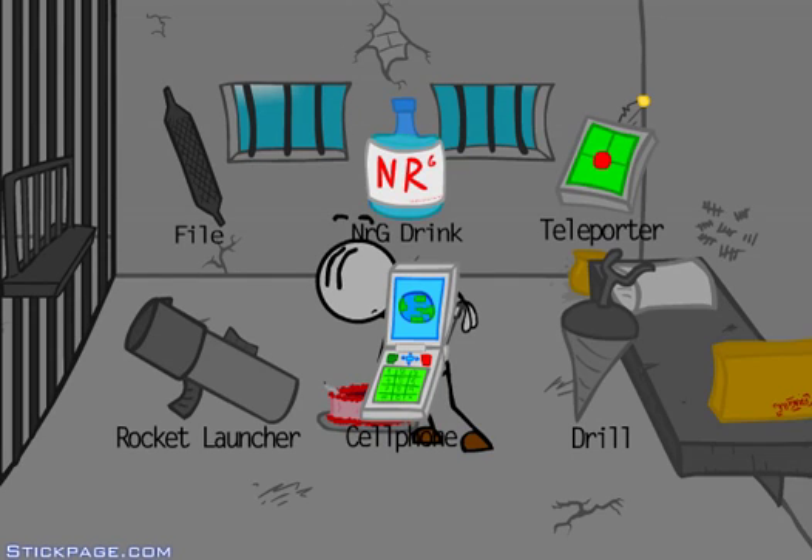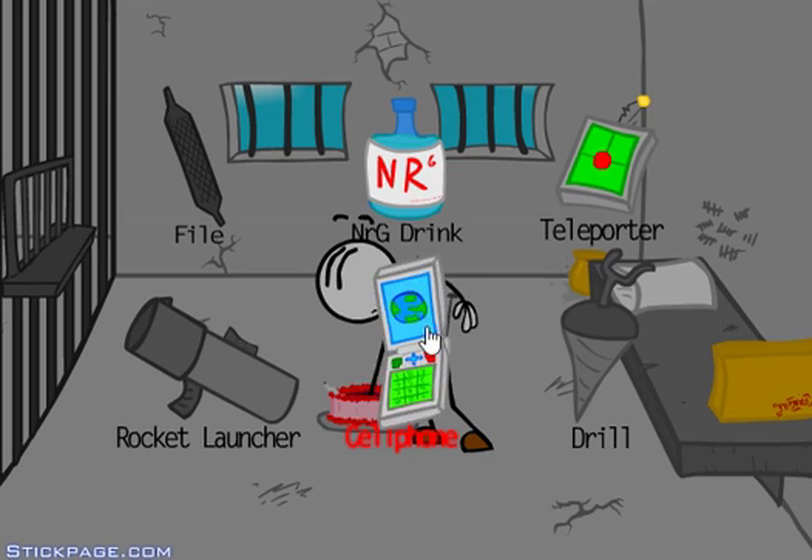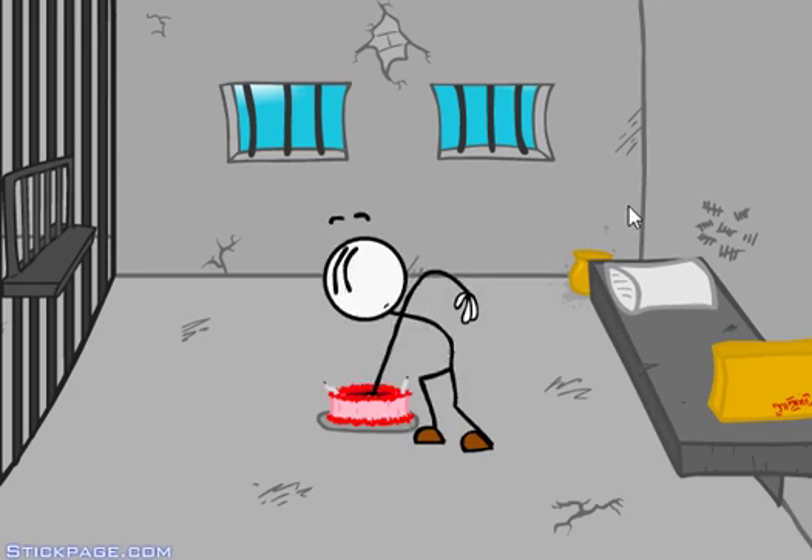Today we're playing a game called Escaping the Prison with Stickman. It's supposed to be really fun and funny. I pressed play not knowing it would already start, so I missed the intro. Basically, guards brought in a box, said there was nothing in it, opened it, and a cake comes out. Now I get choices - if I get it right I go to the next scene, if I don't, something funny happens. First I'm going to try the teleporter - sounds cool!